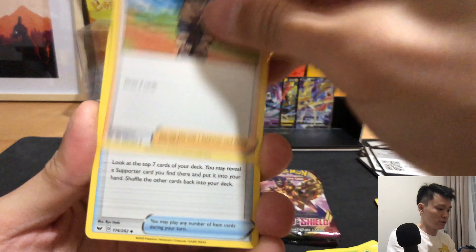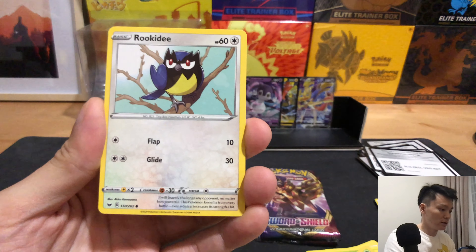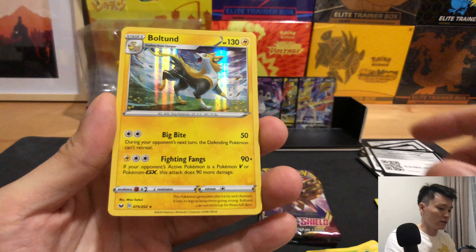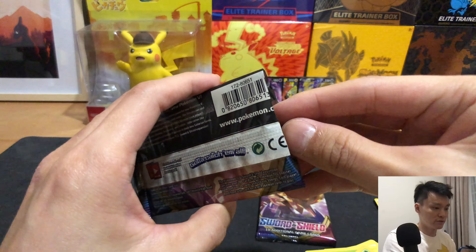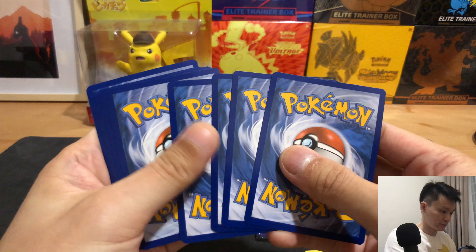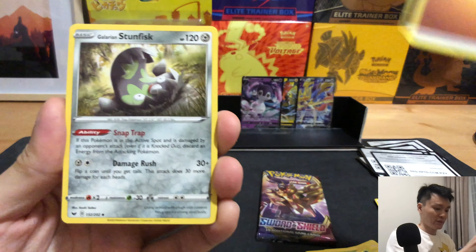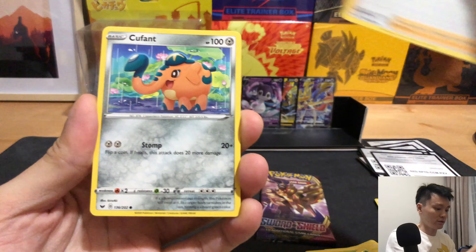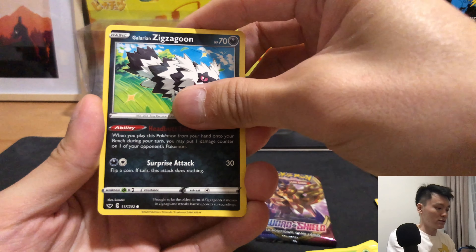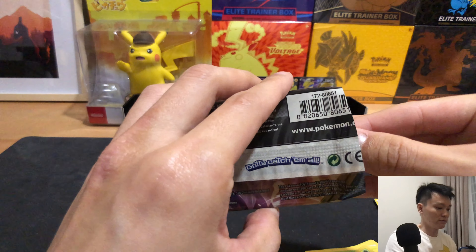Alright — Energy, Hop, Clobbopus, Gastly, Rookidee, Sizzlipede, Snom, Crabrawler, and a Bolteón. Down to our final two packs. Energy, Stunfisk, Reboot, Hop, Kilowattrel, Boltund, Chinchou, Sizzlipede, Zigzagoon, Rhyhorn, and a Stone Journal. Down to our final pack.